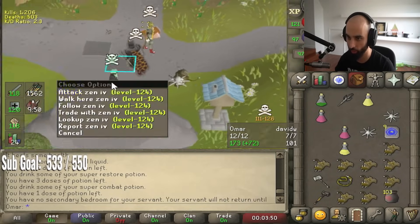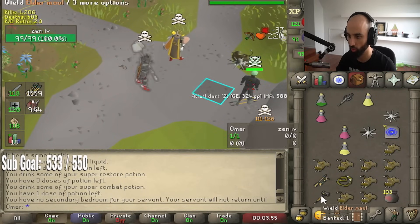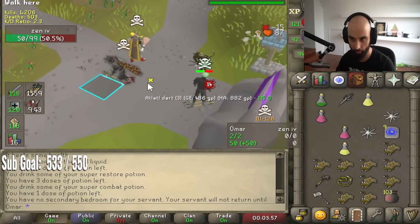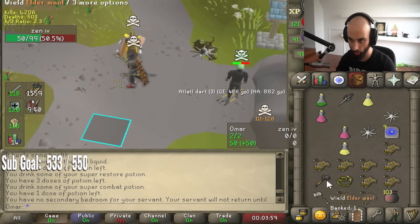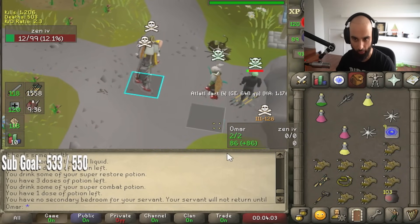You grab an atlatl, you hit until you see like a 30 plus. Wait for it. And then you click it twice and then click on your opponent. That's it. Same concept as a whip double maul, but you have more time. So you click it twice and then click on him when you see a big XP drop. That's it.